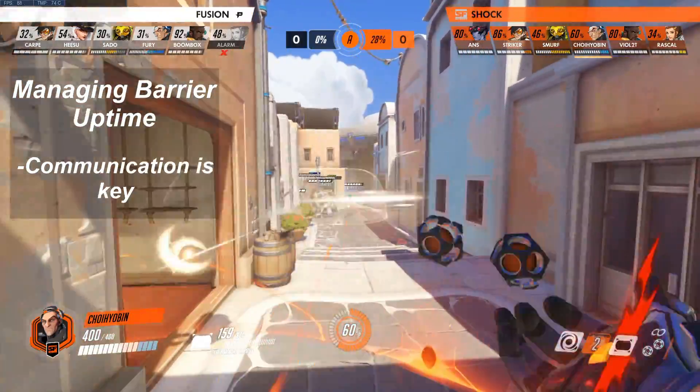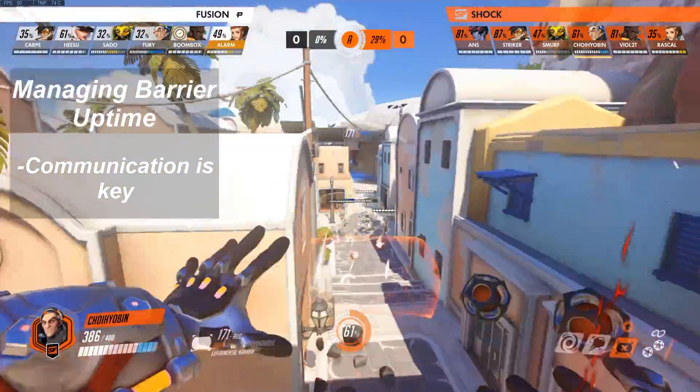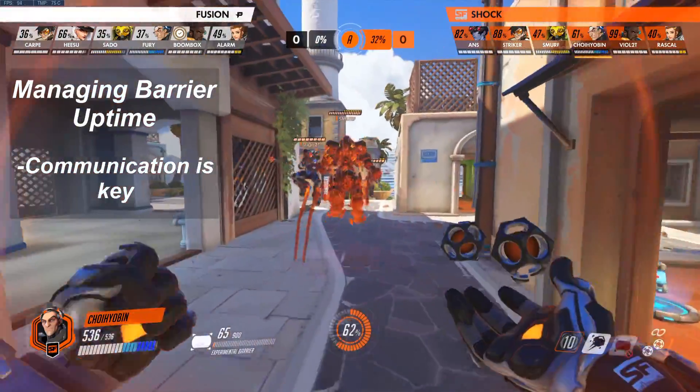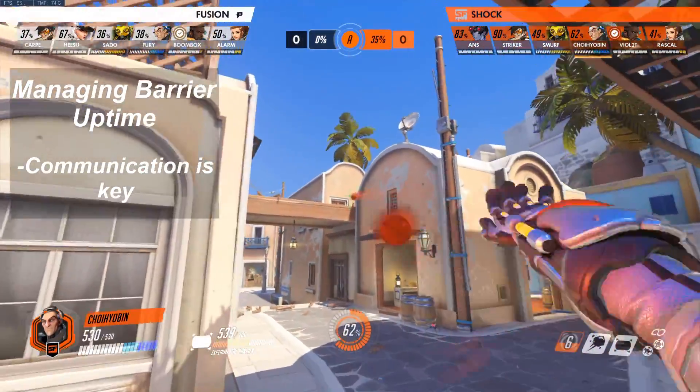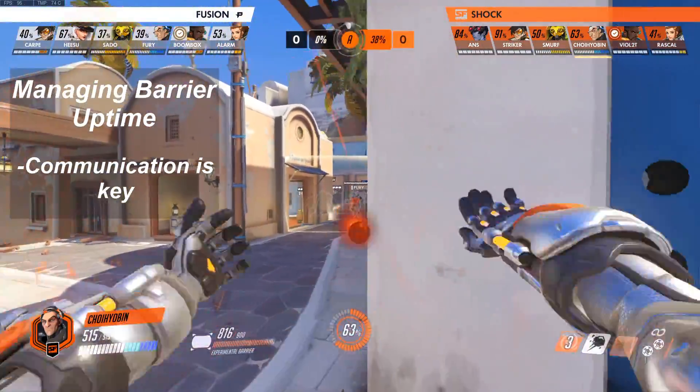Often with Orisa, I'll let her set her shield first. Then when that breaks, I'll place my Sigma shield up, giving my Orisa time to build another shield. And once she places her next shield, I will recall mine to give it some time to recharge.